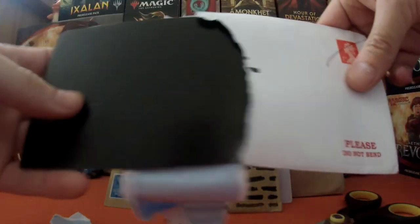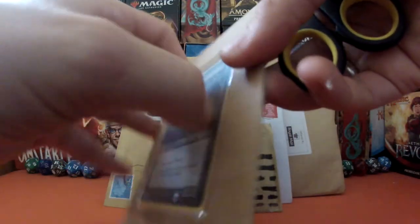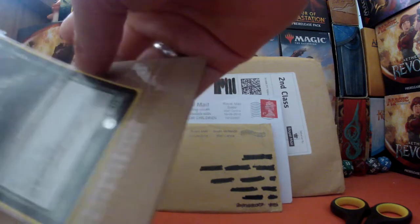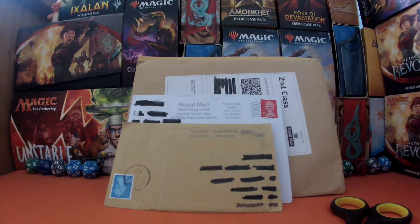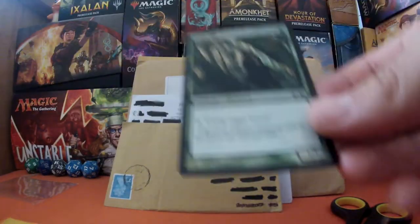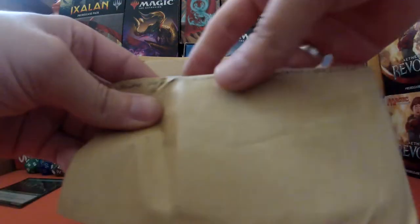The first card we have is an Arbor Elf and it is foil. Unfortunately it's going to be a little bit hard to see all wrapped up like that, but yes we have an elf. There we go — one absolutely covered, well looked after Arbor Elf. Marvellous, that is pretty good. I'm very pleased with that one. We should pop that over to the side, now let's go for the second pack.